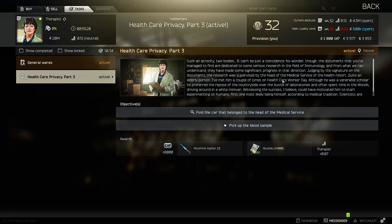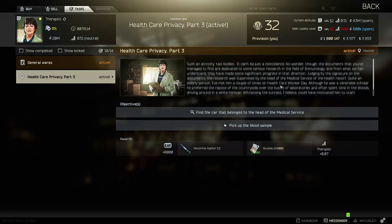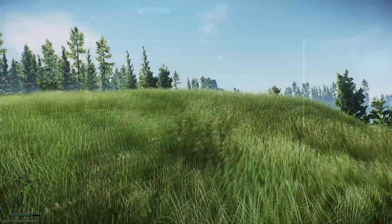Healthcare Privacy Part 3 is fairly simple. What you've got to do is go on Woods and find the van that is parked halfway in a lake.